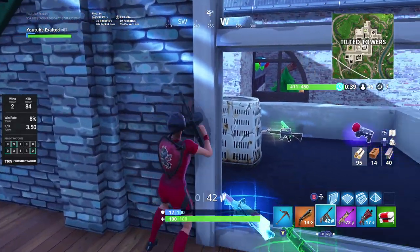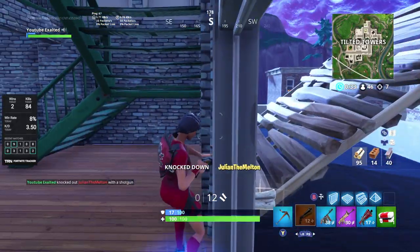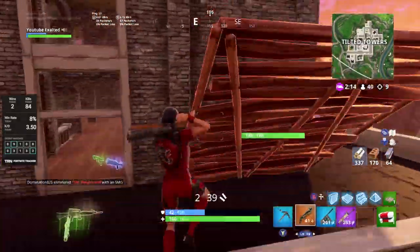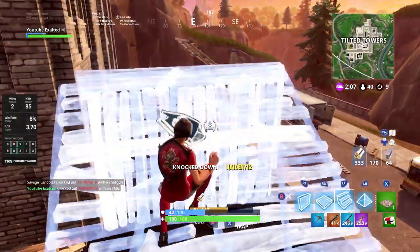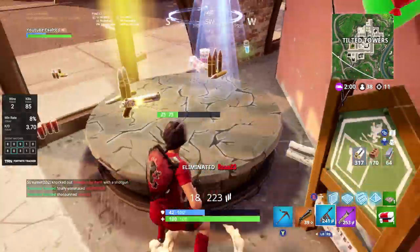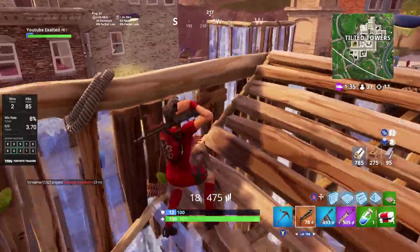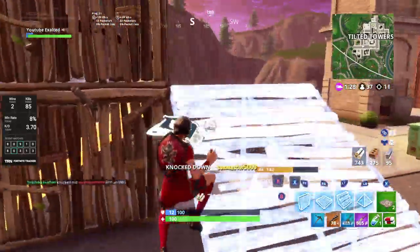Once you get to Tilted, your best chance at getting a high kill game is if the bus is dropping early over or near Tilted. You can see on the left my most recent matches and how many kills I've gotten — you'll notice a lot of zero kill games. The reason is that if the bus was not going early and over Tilted, I would just leave. The early game kills are what's going to make or break your 20 bomb.